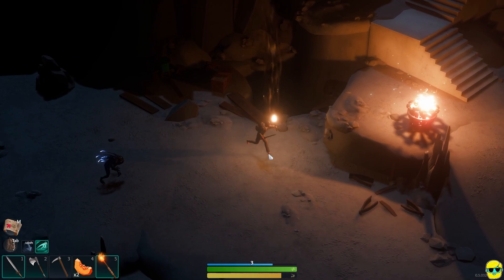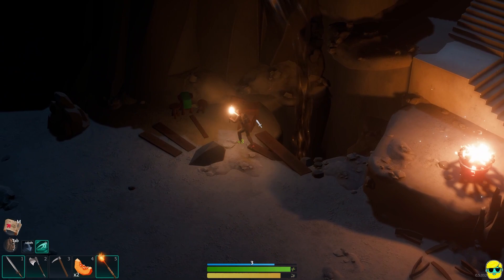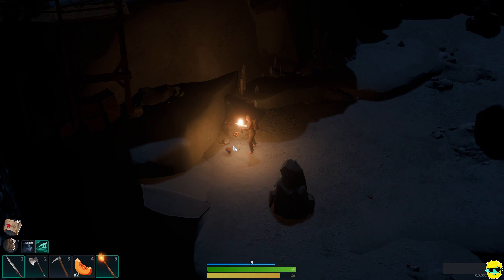We'll get some blueberries — always need food. And here comes a bad guy, so we're going to give it the old spin attack. Oh, it didn't die. I thought it was dead. I just stood there and took it in the face because I wasn't attacking. That's embarrassing. Here comes another bad guy. There we go. The spin attack is so good. We got some more shrooms.